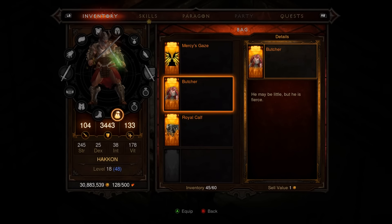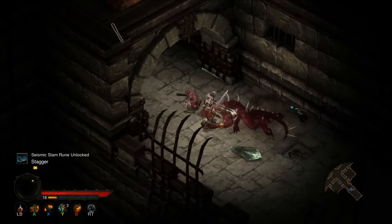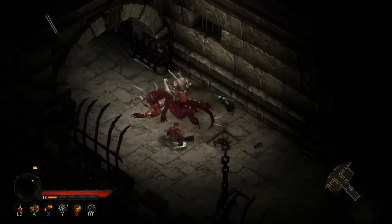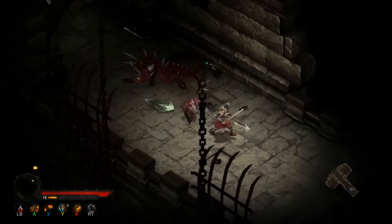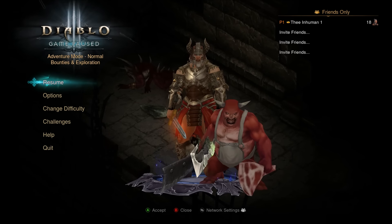First, you have to be playing in adventure mode, you have to start a new character, you have to be playing solo, you have to defeat all four bosses in the labyrinth, and finally you have to complete the dungeon all in one sitting. Quitting the game will reset your progress in the dungeon.